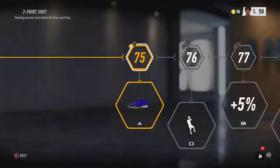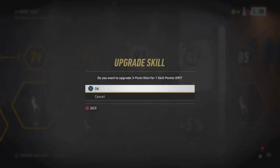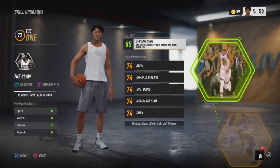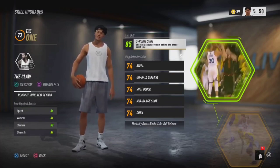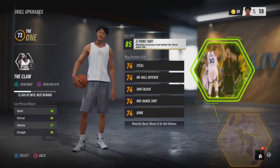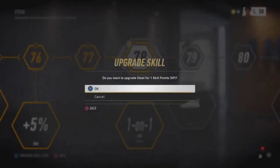I'll max out three-point shooting first because I upgrade this really differently. I upgrade the wing defender build very differently due to the physicals. As y'all see, this build has the best physicals in the game — no other build has all stats over 80 and all in the green. Other builds might have three in the green and one yellow or orange, but the wing defender always has all green. This is how I upgrade mine, so pay attention.